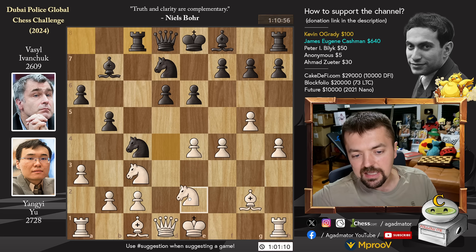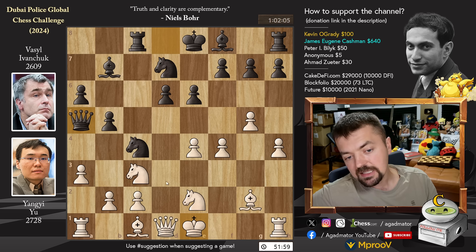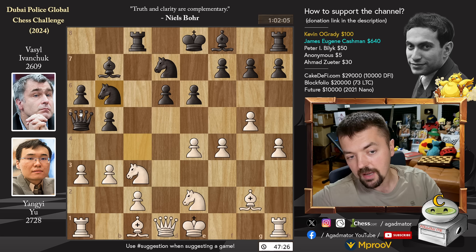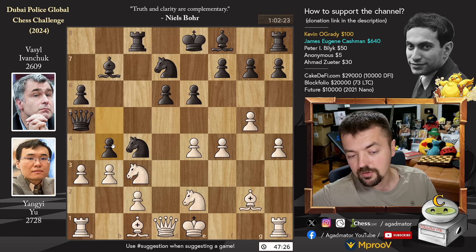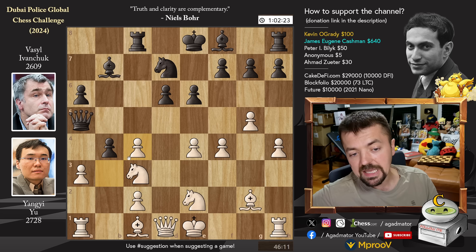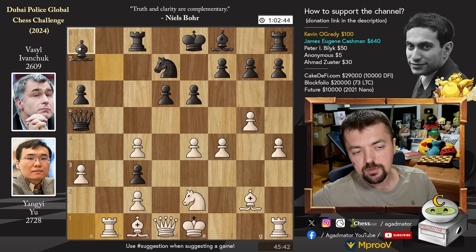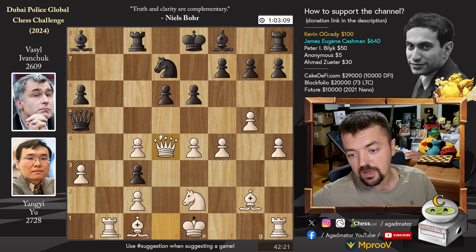Knight d to e2. We have queen to a5, getting the queen into the game and pinning the knight. It's not easy to find the move for Yuang Yi here. He plays pawn to b3, challenging the knight. It would be very silly for Ivanchuk to go knight to b6, because after b4 his queen would be trapped. So what was his idea? Of course pawn to b4 — a counterattack. B captures on c4, b captures on c3, and rook to b1 putting pressure on the bishop.